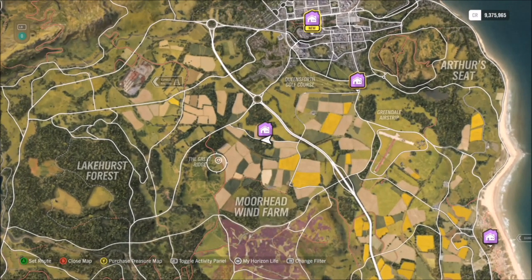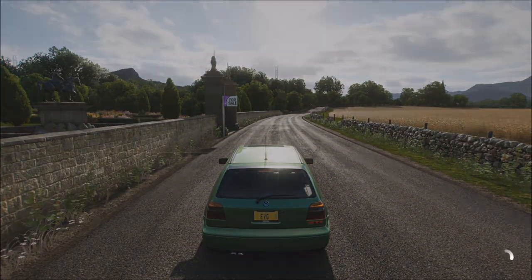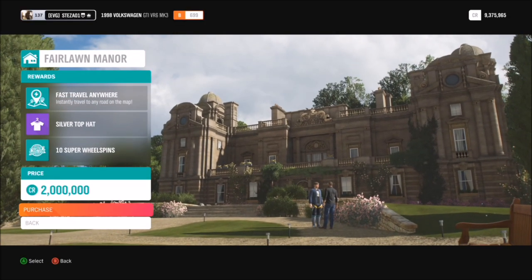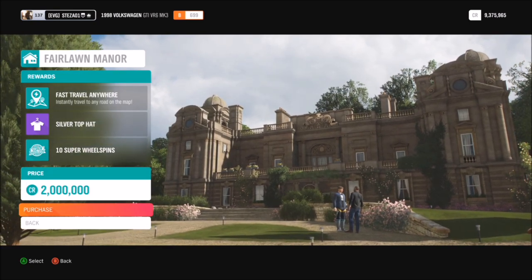In order to do this, you first have to purchase a specific house - this one just here above Moorhead Wind Farm, called Fairlawn Manor. It costs two million credits, but it's definitely worth it because you get 10 wheel spins and a crappy little hat.